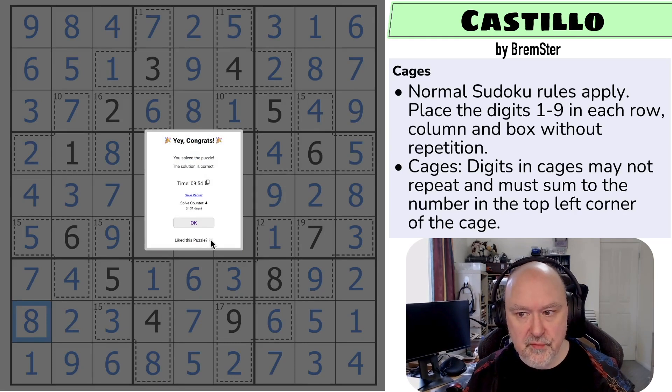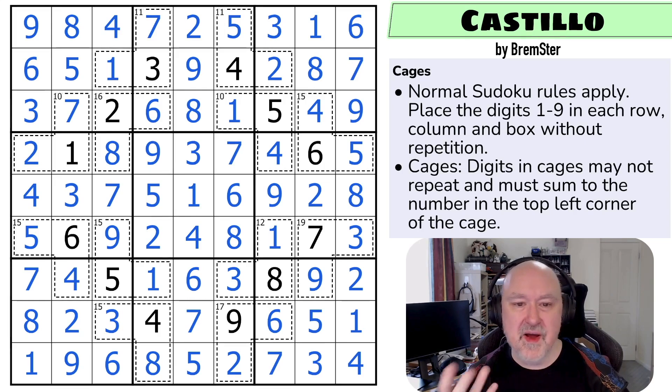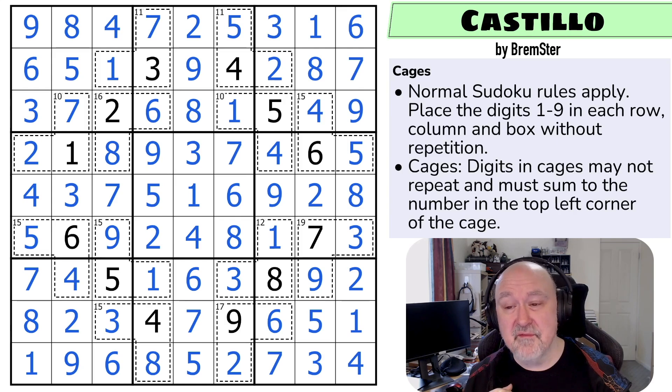And that is how you solve Castillo by Brimster. I really enjoyed this one. I liked the way the cages were just a simple play with each other. As I said, these are Sudokutudes - these are supposed to be, for the most part, a nice little journey. They do get harder as we move through each set, but I just want these to be nice, fun little exploration of the Sudoku constraints, and I'm really enjoying making them. I've made nearly a hundred of these now. I'm trickling them out. Hope you enjoyed the puzzle, and as always, good luck with your solving.